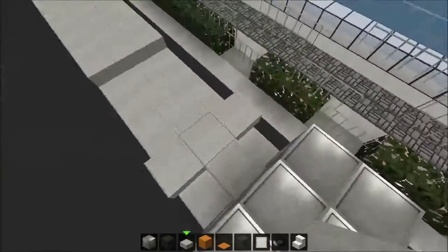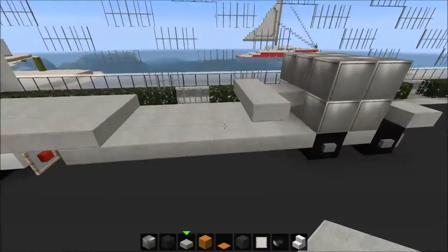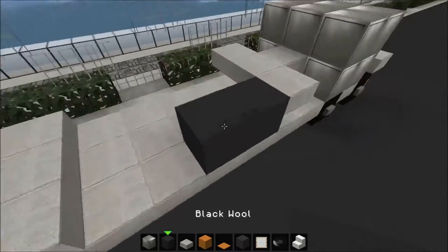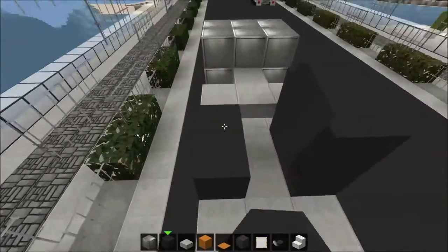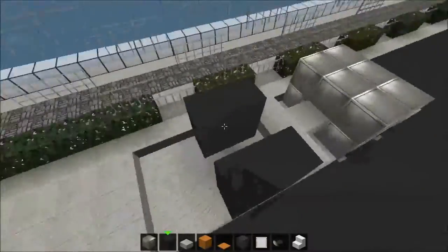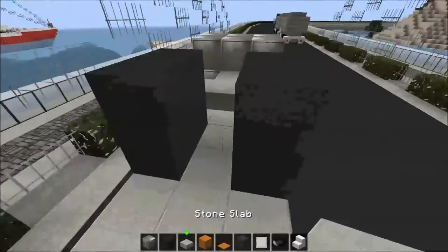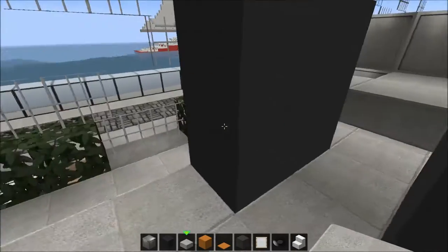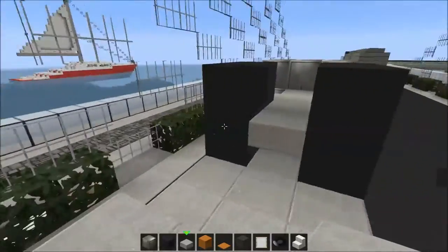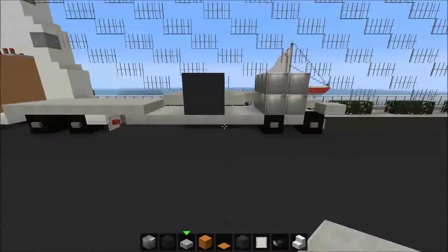So it kind of forms a small T-shape from this angle. Now we want to place down the wheels and those will be two by two as well, on both sides like so. Then we take the stone slabs between those wheels to the back and on the back like so.